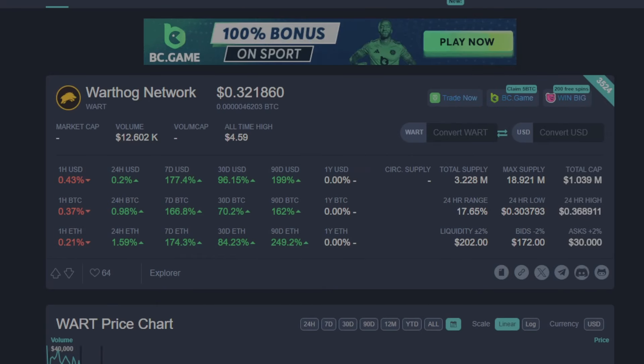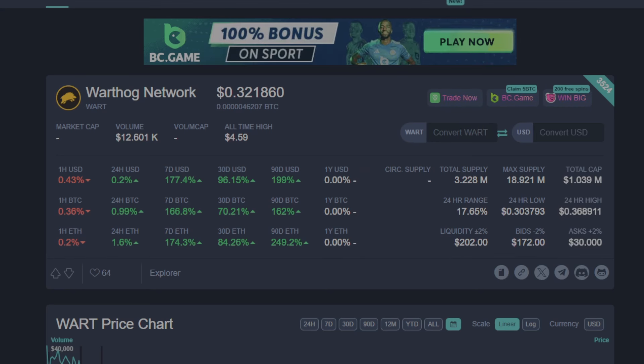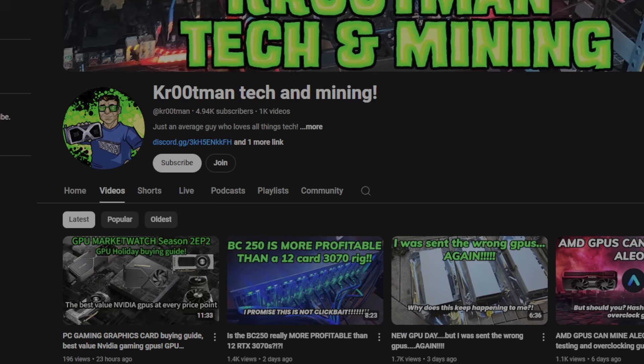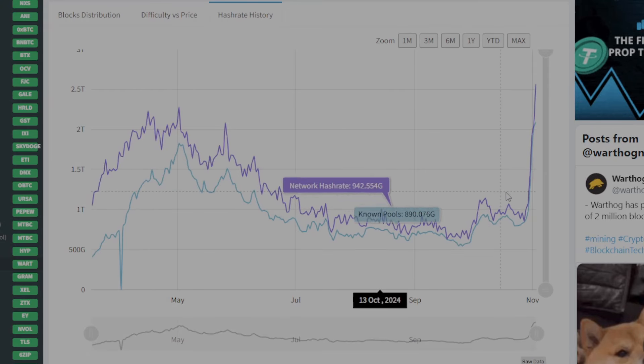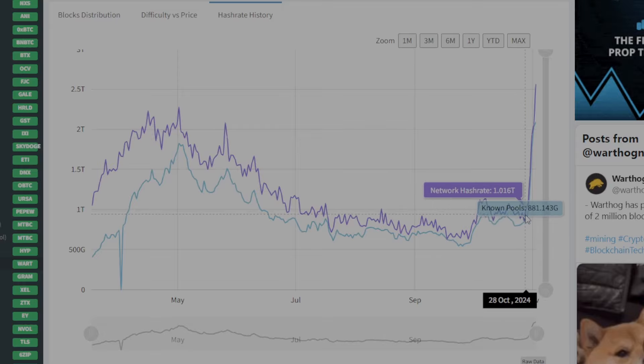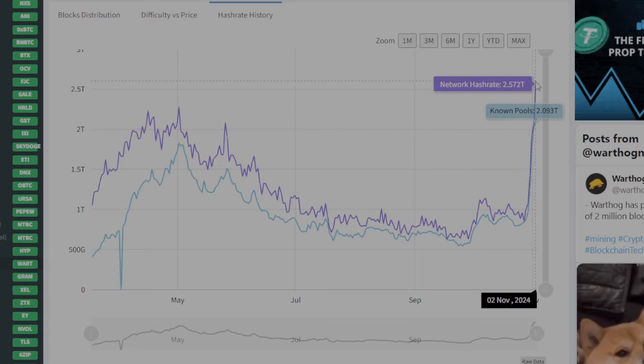Hey guys, Krootman here. As you guys know, Warthog has been going nuclear over the past few days — so much so that I actually made a video seeing if my BC250s were profitable. I found out about 36 hours ago they were more profitable than a 12-card RTX 3070 rig, which is pretty impressive. I made a video on it and a few other people did too, and the Warthog hash rate went nuts.